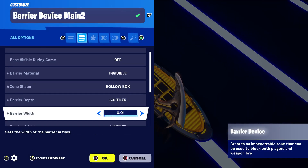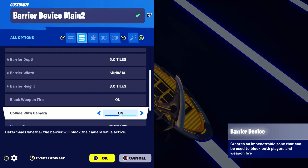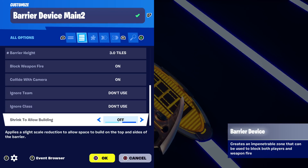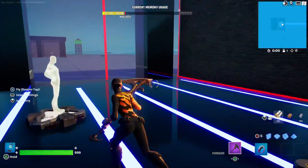Once you've done that, make sure that it does block weapon fire, collide and camera can be on, and shrink to allow building is off. And that's it — that's how you set up that type of barrier.